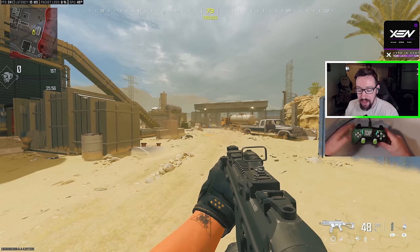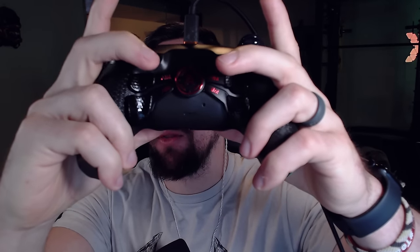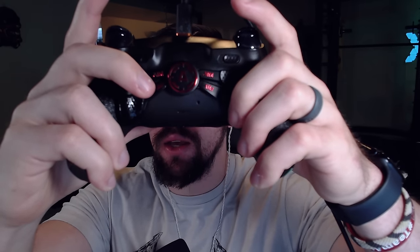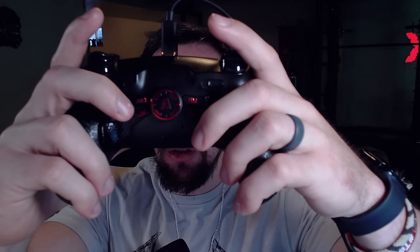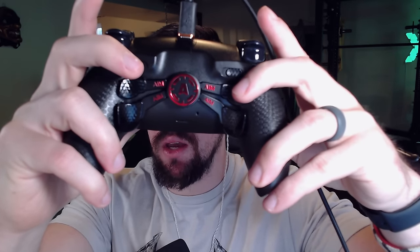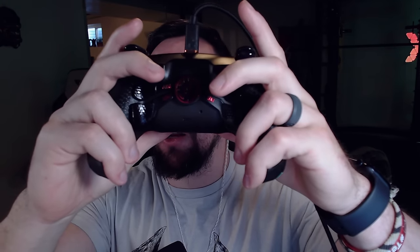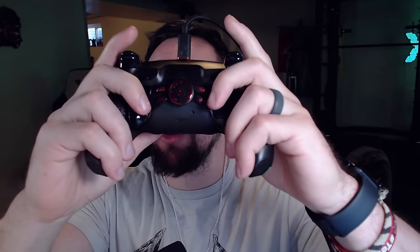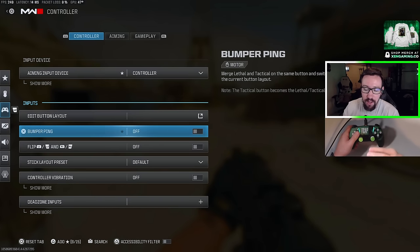I play with a controller that has paddles on the back — an AIM controller with four paddles. My bottom right is slide/crouch, bottom left is jump, so slide canceling is very quick. My top right is triangle to switch weapons, top left is square to reload. I hold the controller with my bottom two fingers on the bottom and use my middle fingers to curl up and hit the top two paddles when needed.